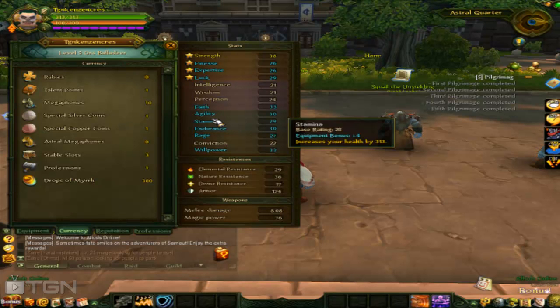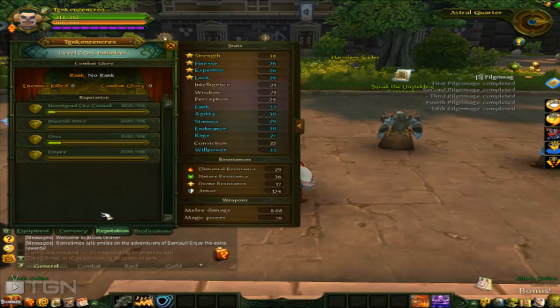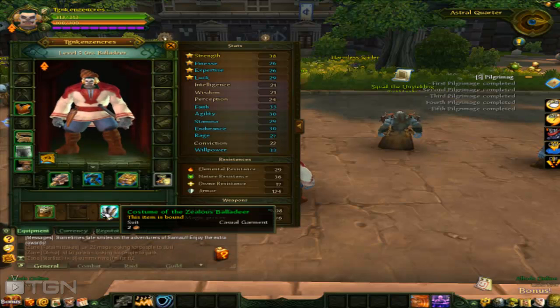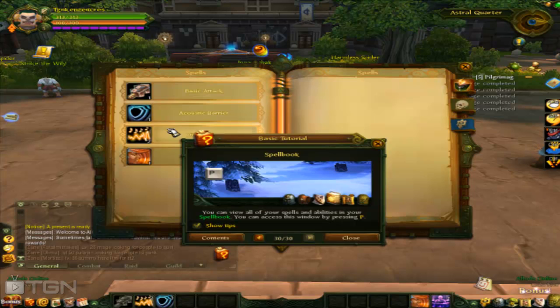Hey everybody, this is Kenz, showing you keyboard shortcuts. K is currency, U is reputation, I is your currently equipped items and that's also a way you can get your stats so you can see how many levels to level up.